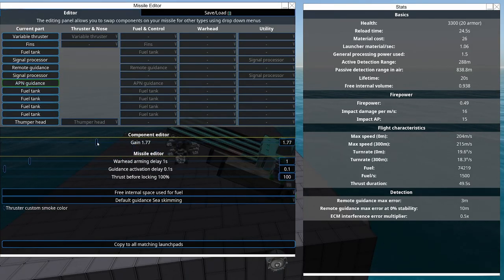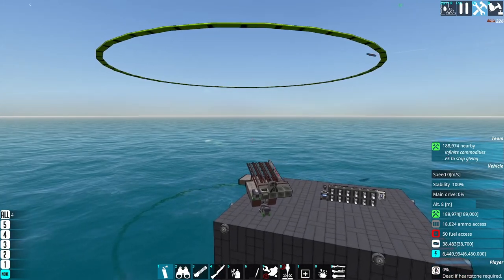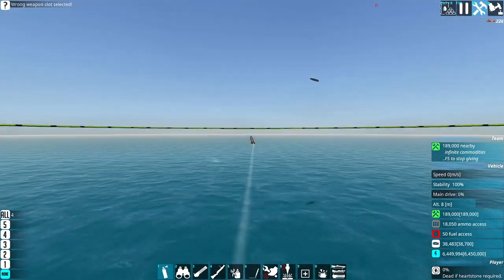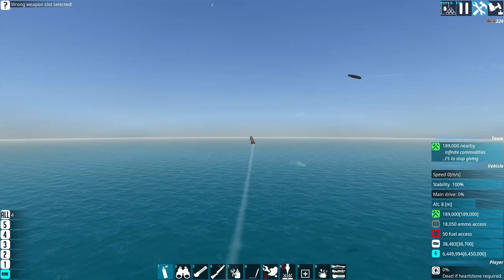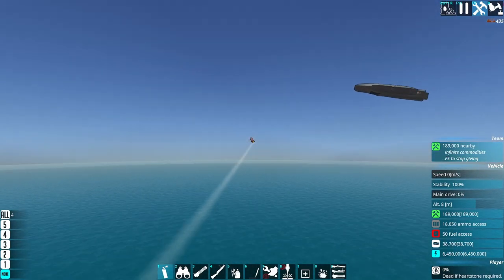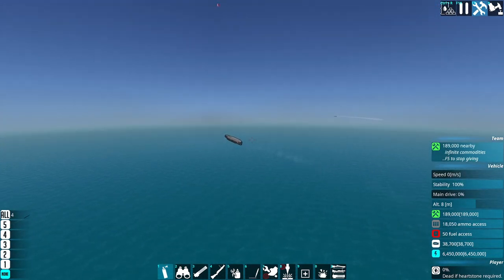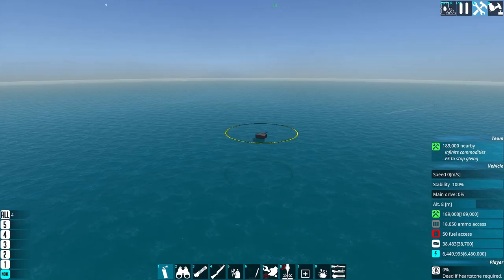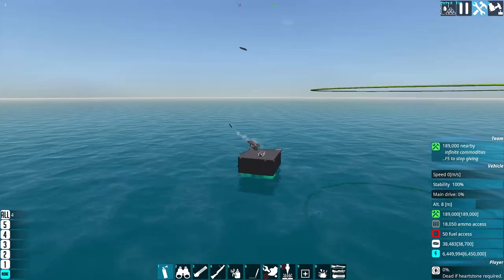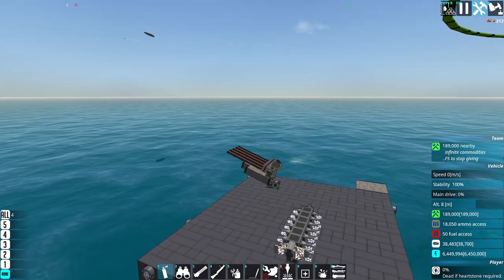So let's turn the gain to the defaults, which is a setting of two. And okay, this is almost immediately apparently better. They're reacting a little bit faster, they're coming in at a sharper angle. Depending on the block that we're targeting on the enemy, and the error of three meters, how that bounces around on the remote guidance, we're not always going to hit them. But they're definitely doing a little bit better than they were before.